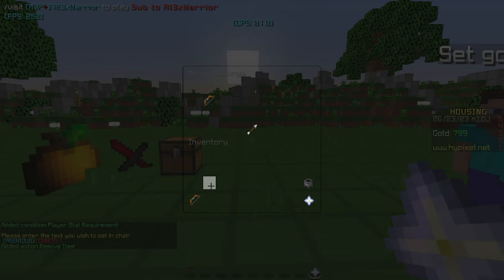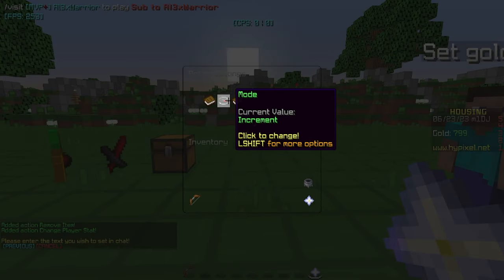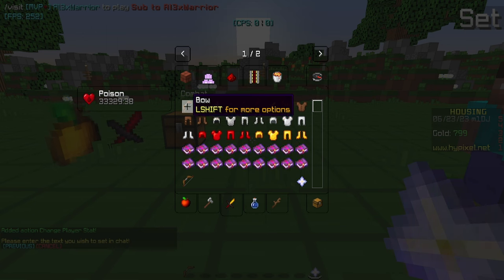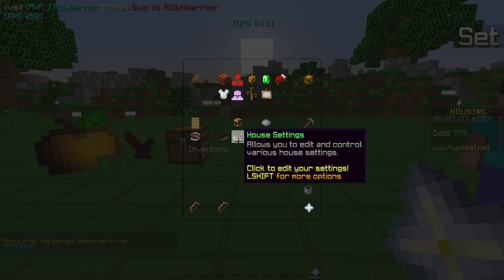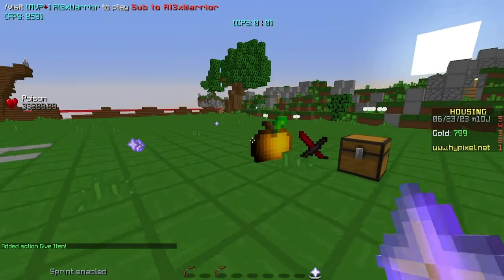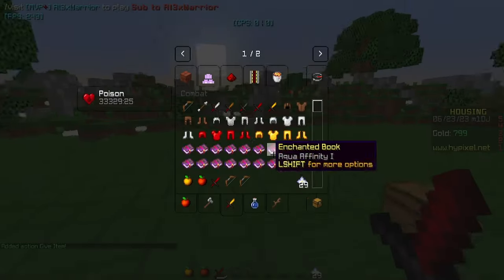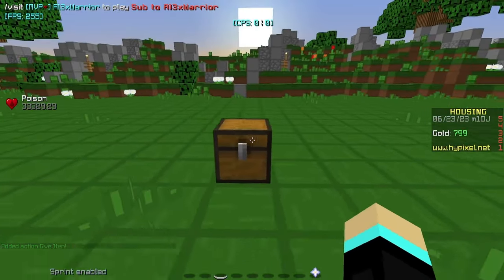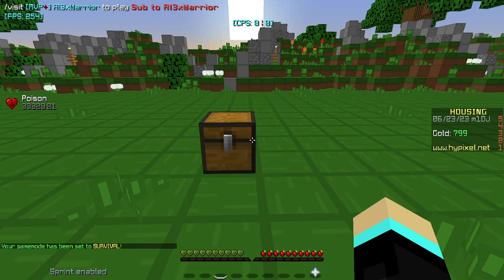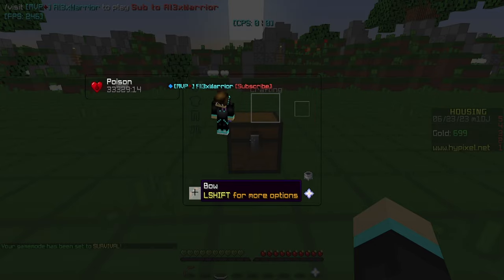...then we'll remove the item, as well as remove the gold — that's 100 — and we'll give them a normal bow. Throw out both of these items so they don't get put everywhere. Now we can go into survival, and as you can see on our scoreboard we have 799 gold. Go to the chest, take the craft a bow — it removes it, removes 100 gold, and gives us our bow.